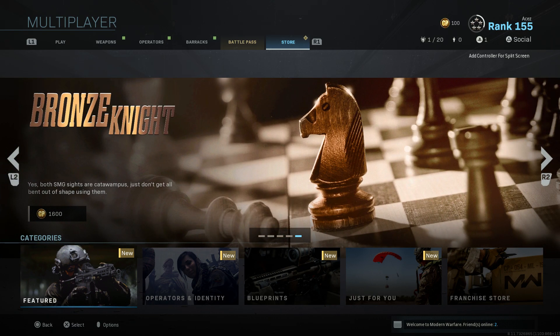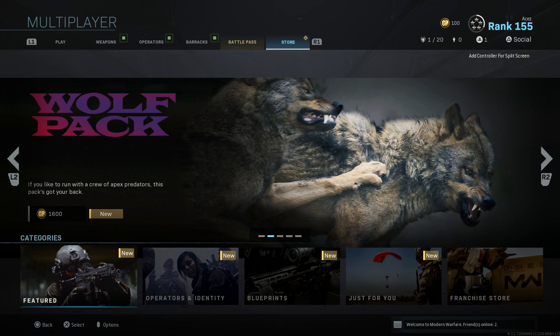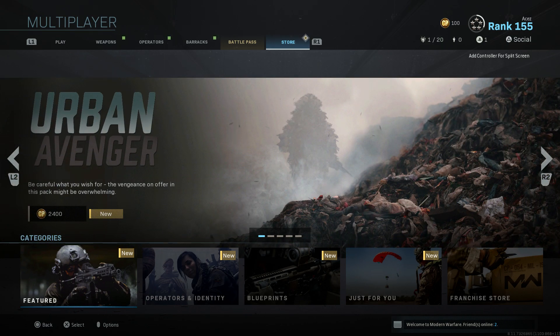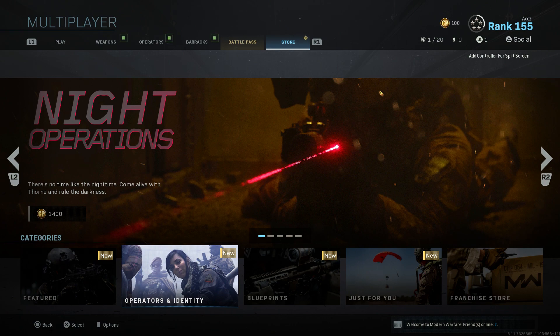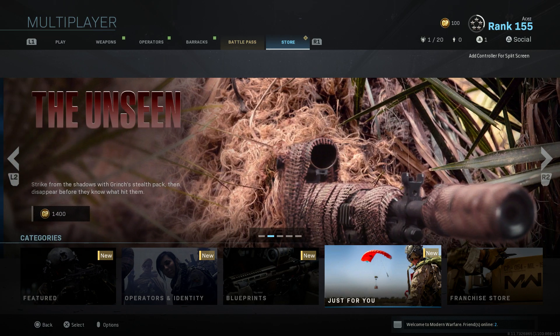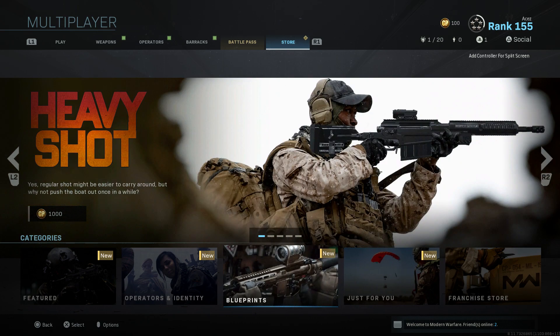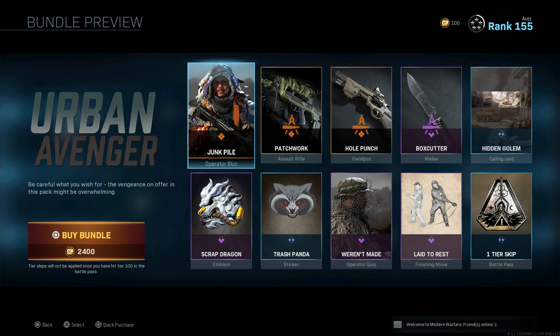What's up guys, it's time for the franchise store item shop video for January 7th on Modern Warfare. It's finally Tuesday so we have our featured section being updated with two new bundles: Urban Avenger and Wolf Pack. Nothing new in operators, identity, or blueprints. They seem to be updating every two days, and the Just For You section appears to update daily with repeated content. For new content, keep an eye on the featured sections. Let's check out the Urban Avenger, sitting at 2400 CoD Points.